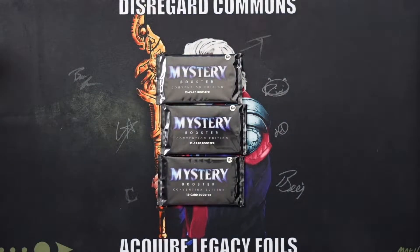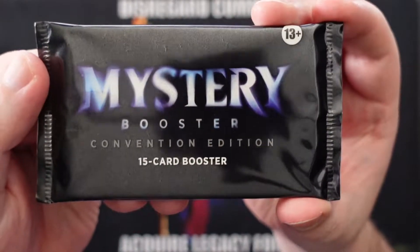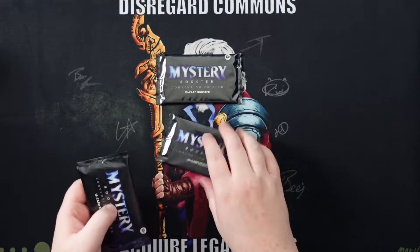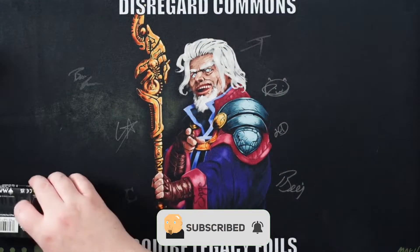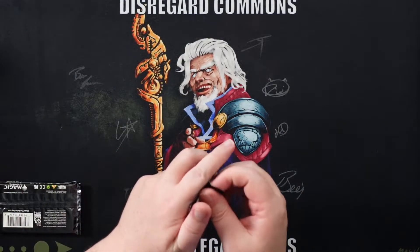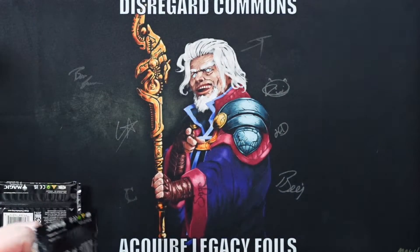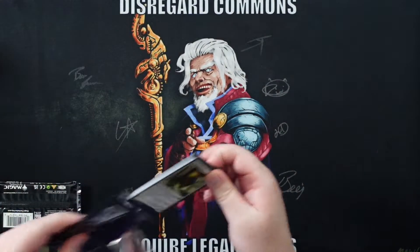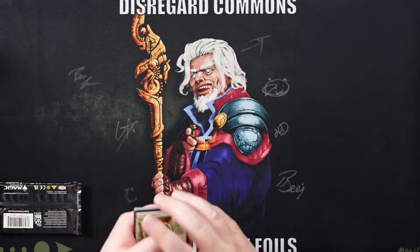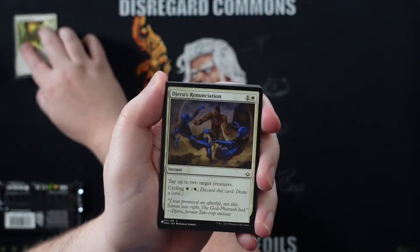Hey everybody and welcome back to another one — Everything Wednesdays replacement series, the Patron Pile Edition. We're back again with three Mystery Booster Convention Edition booster packs. There's Urza, or maybe his brother or cousin — who knows, anyway disregard. Commons acquire legacy foils, that's how we do. You can see there's a number of signatures on here. If you're unfamiliar with LRR, I suggest you go check them out — great group of folks, extremely amazing, very friendly and welcoming.